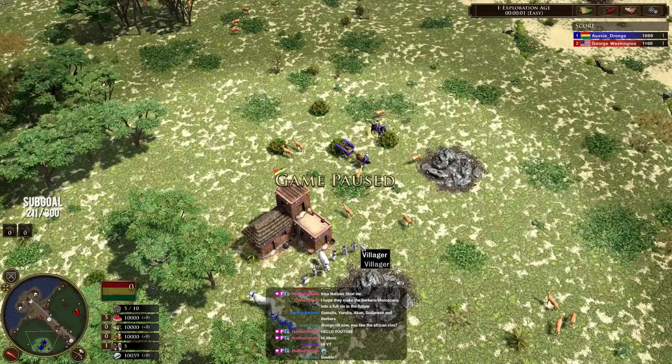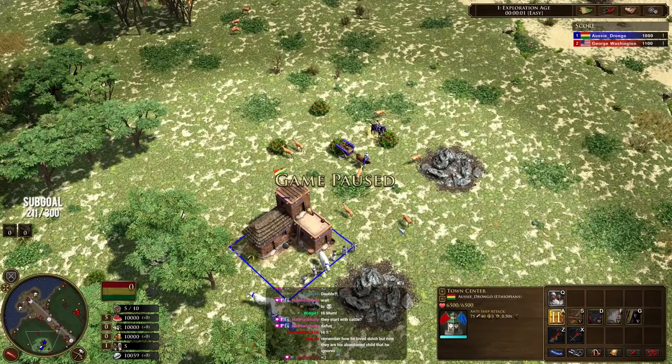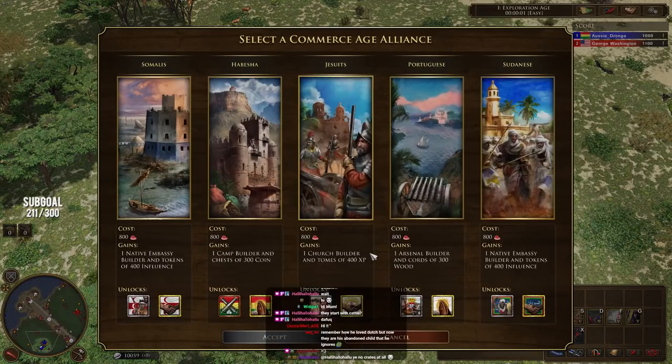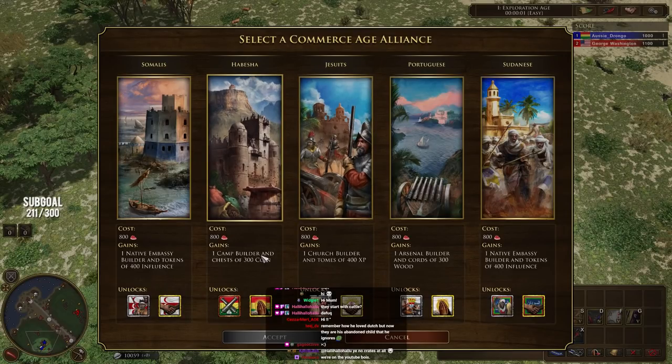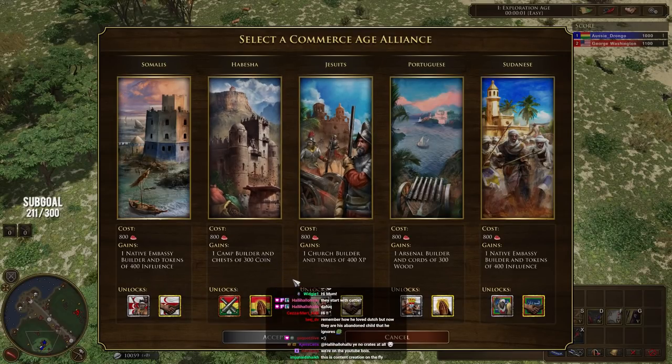G'day fellas. Welcome back to another video on the brand new civilization, Ethiopia. Today we're going to be taking a look at the units available to you once you've reached the Second Age, as well as all the military units available throughout the game as the Ethiopians. Starting with the very first point: when you age up to the Second Age, you're going to have an option — you need to pick one of these alliances. Depending on the alliance you pick, it'll unlock certain units for you.